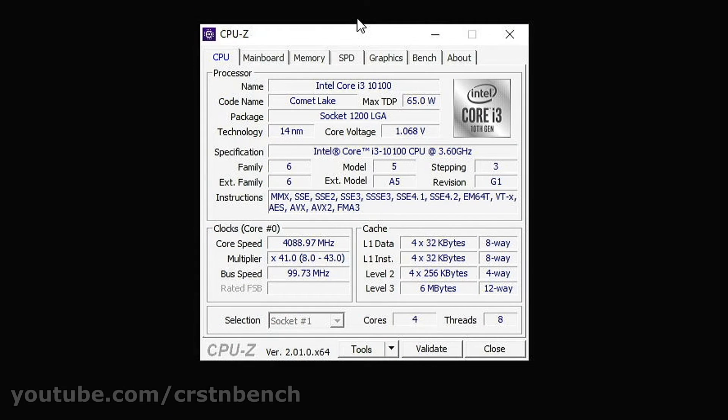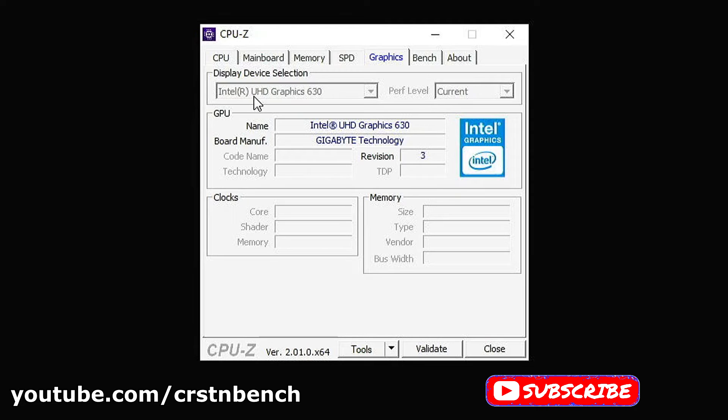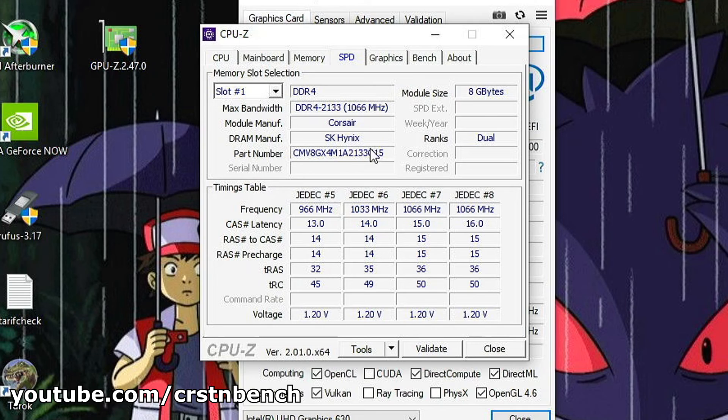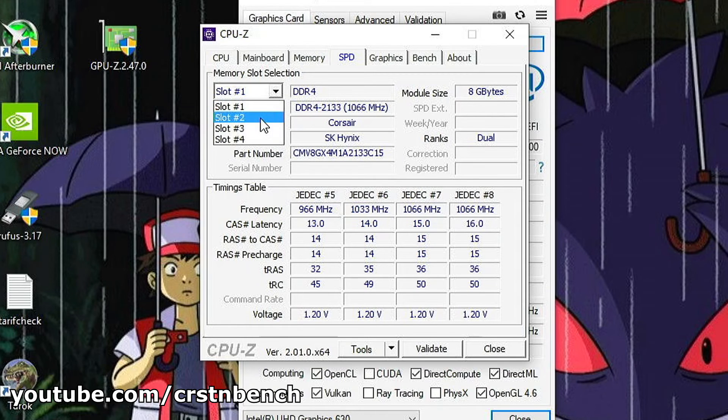Hello everyone, welcome to a new video on this channel. In this video we are testing Valorant on the Intel Core i3 10100 with its integrated Intel UHD Graphics 630 and 16 gigabytes of dual channel RAM — two times eight gigabytes.